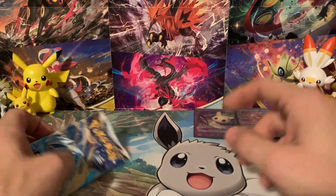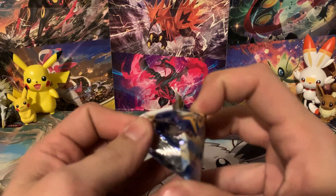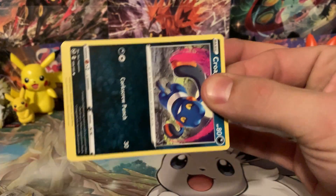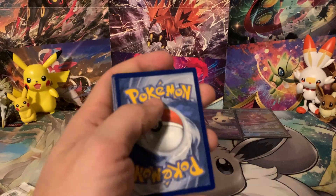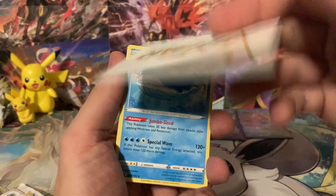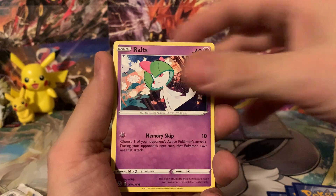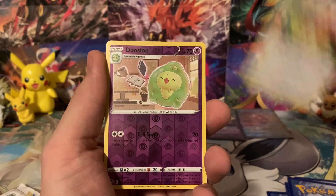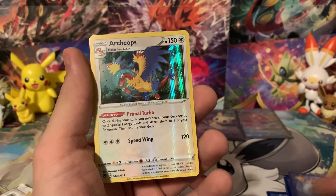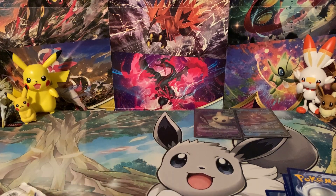Let's get into our final pack — Silver Tempest with Lugia on the pack art. Let me know what you guys think about these boxes in the comments. Here's the final code card of the video. We've got Duosion, Donphan, Spinarak, Drowsy — no Trainer Galleries. But we're ending on another Holographic Archeops. We'll take it! Thank you guys for checking out this video and I will see you in the next one.